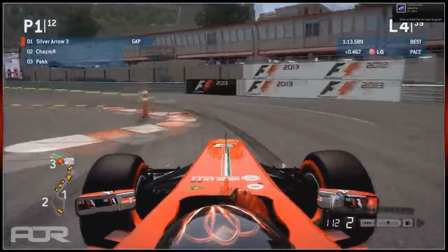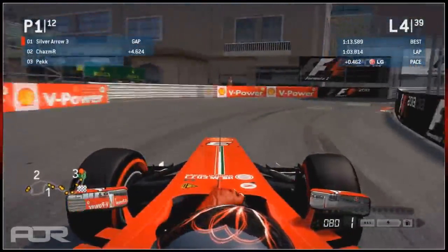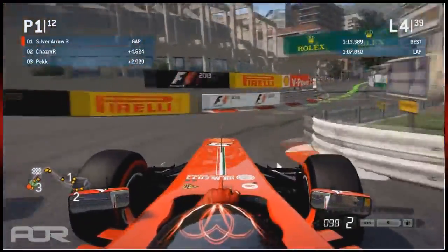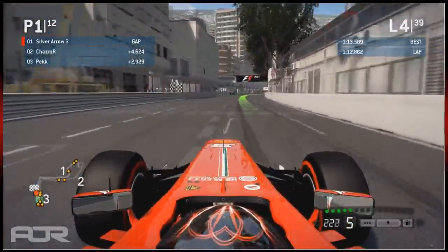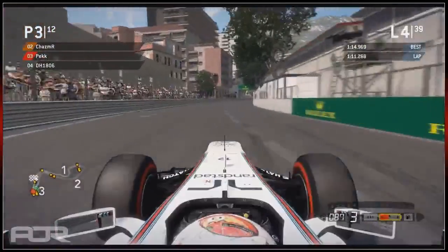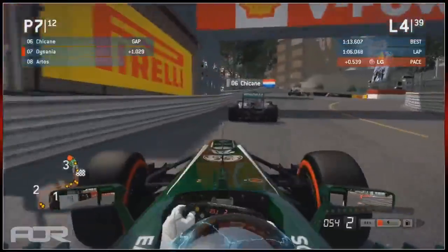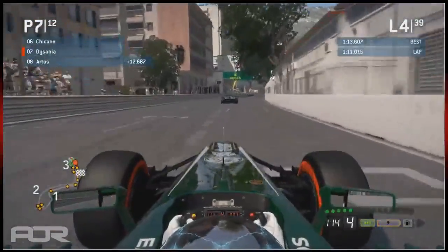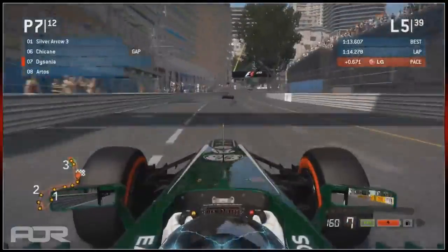We've got DH, and Silver. Chas is 4.6 seconds behind Silver - Silver's really going for it in just 4 laps, already over 4 seconds. A very good start from Silver. Peck is also behind Chas. It's good to see Peck there - so far this could be his highest finishing position. He's only got a handful of points, so it'll be interesting to see if he can extend his points tally with hopefully a podium finish.